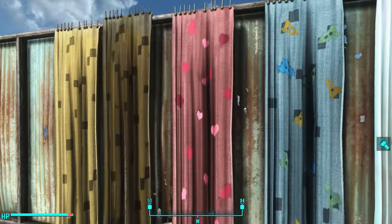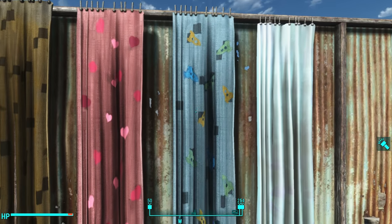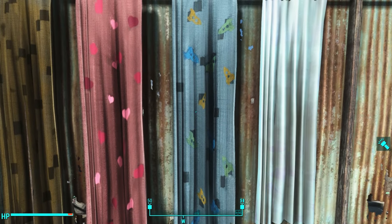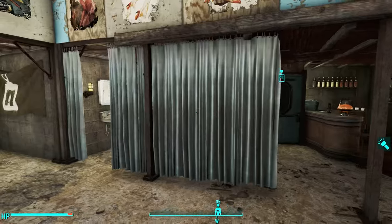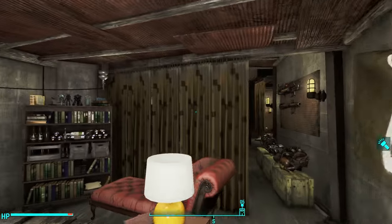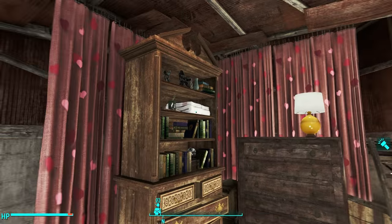The mod also comes with this pink heart version and this rocket ship boy version. It also comes with this shower curtain. I've used both the pink heart and the shower curtain in my home plate build, which you can see here if you haven't seen it yet.